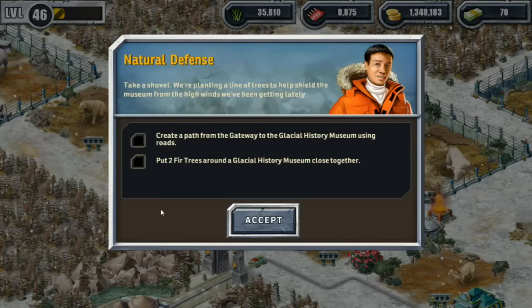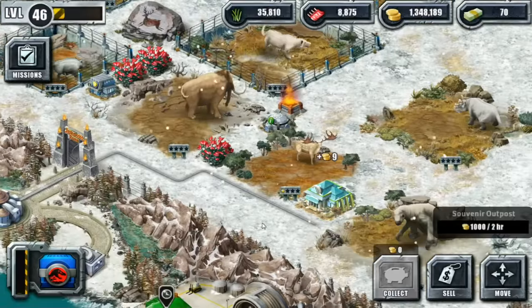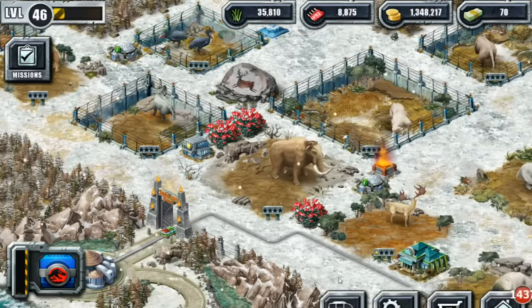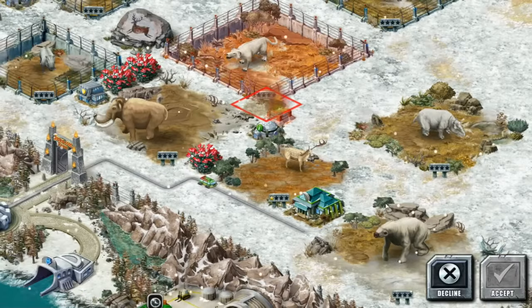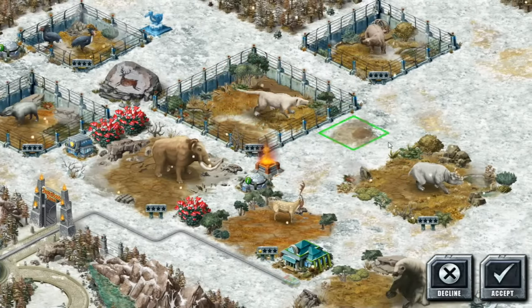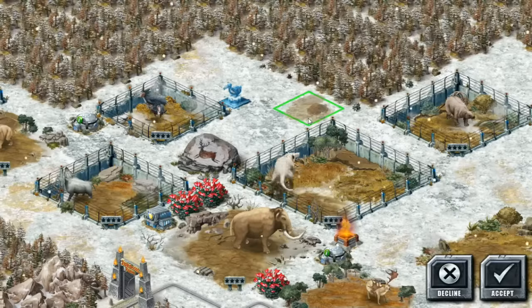Natural defense mission: we're planting a line of trees to help shield the museum from the high winds. Create a path from the gateway to the glacial history museum using roads, and put two fir trees around the glacial history museum close together. These are the kind of missions I really like! I don't think I put down a history museum yet — so we'll go ahead and build a nice glacial history museum. I'll put it up here, and we're going to have to create a path to it.